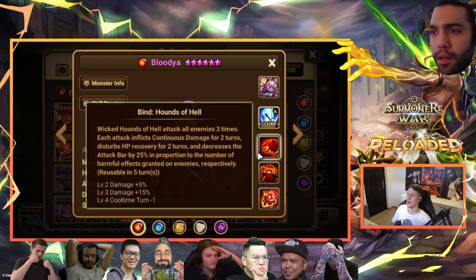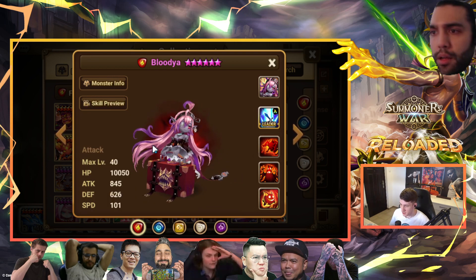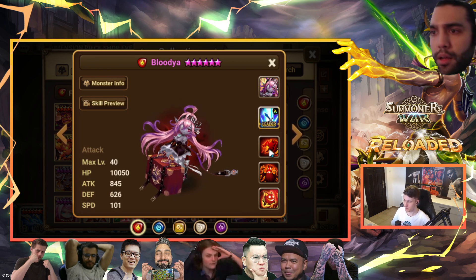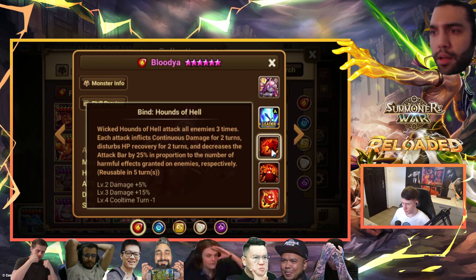First skill and second skill are very good, but the third skill is a little bit lackluster. When I first saw this unit revealed, I said it would be nice if she could put dots on every hit — dot on every hit and heal block — so you'd end up with a max of four debuffs and she'd be able to push back 100%. But the way they made her, she only puts one dot, heal block, and then the third hit absorbs or pushes back.